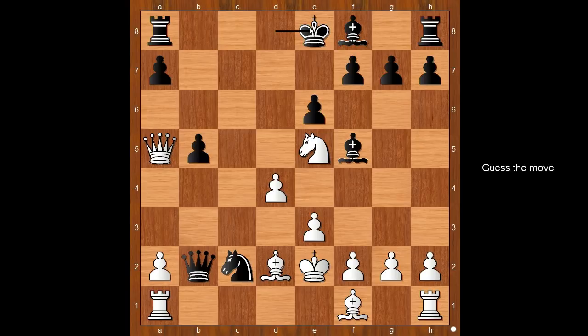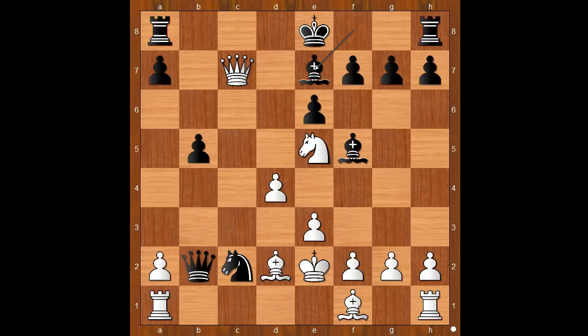White to move — how would you continue now? White played a move and black resigned, and the move is queen to c7. In this position Lagrave resigned. If bishop to e7, then queen to c6 check, and after king to f8, queen takes rook check, bishop to d8, queen takes bishop check — mate.